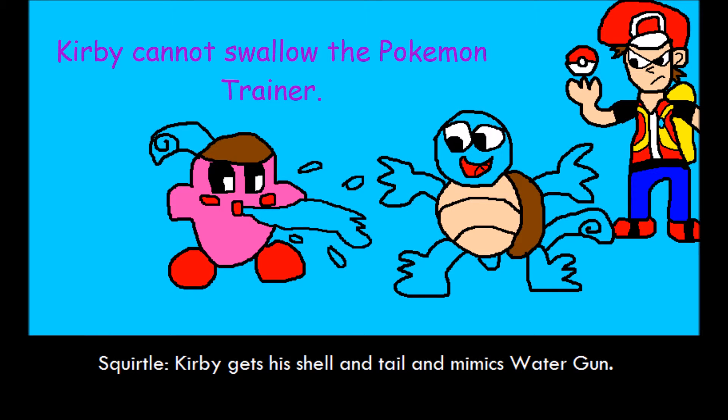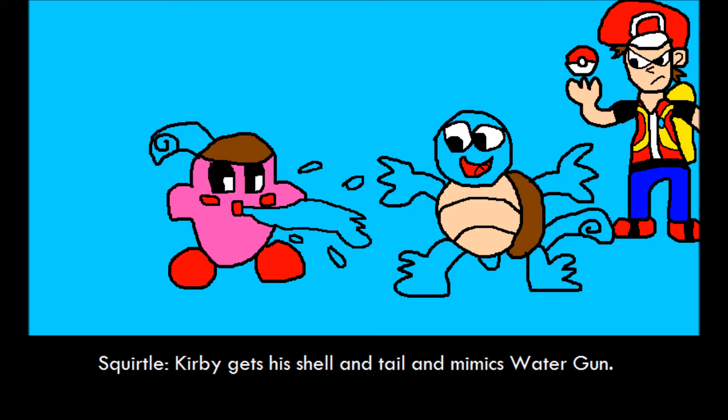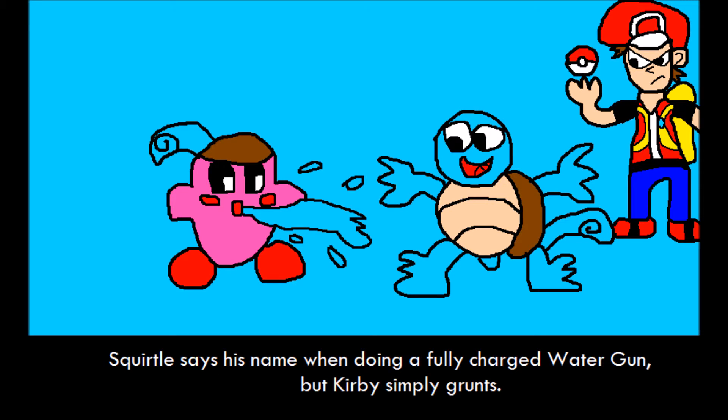Squirtle. Kirby gets his shell and tail, and mimics Water Gun. Squirtle says his name while doing a fully charged Water Gun, but Kirby simply grunts.